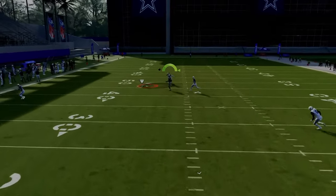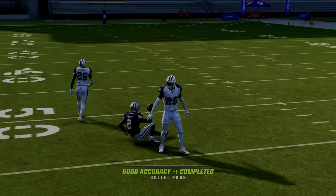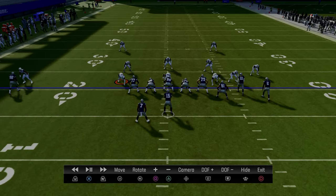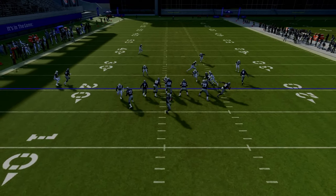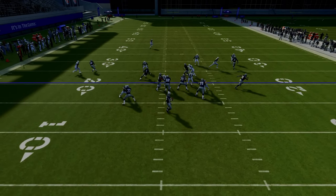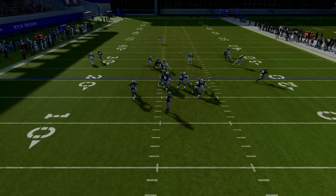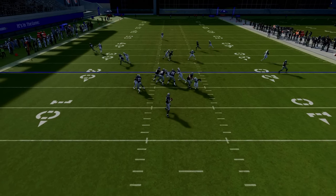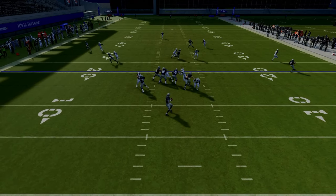After we snap the ball, you'll see the post route destroy man coverage in the middle of the field. In instant replay, the first read I always look to is the Titan — just peek out there and see if I can throw the flat. In this example, they have it manned up. Looking over the middle, I have a mesh concept — a high/low in the middle of the field. The two drags are the low, and the post is the high. I wait till the defender commits to the drag, and the window opens up in the middle of the field to hit the post route.